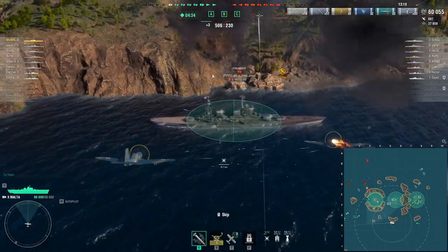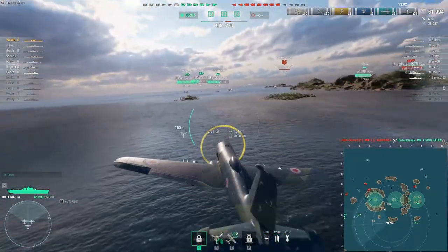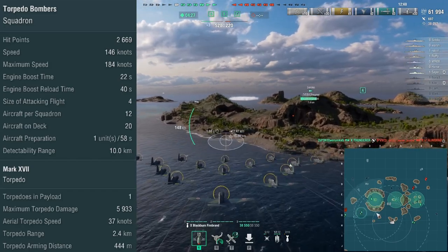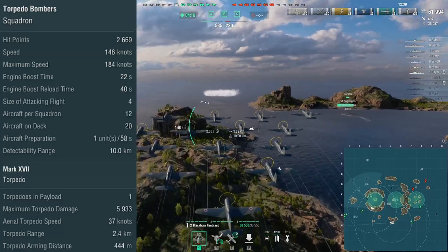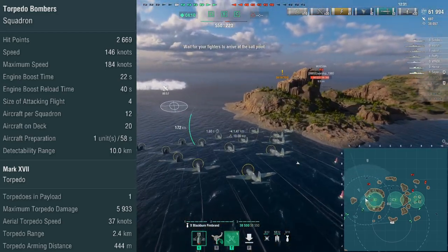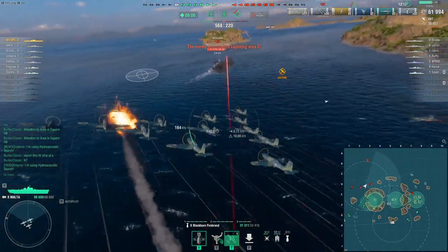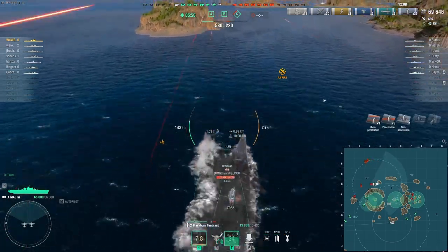Having 3 squadrons also allows you the ability to cross drop. The only oddity about these is the drop pattern can be a little erratic at times. These torpedo bombers get 2,669 hit points, a base speed of 146 knots, maxed out to 184 knots when boosted, engine boost time of 22 seconds, 4 aircraft per attacking flight, 12 per squadron with 20 on deck. Aircraft preparation time is 1 every 58 seconds, and they have a detectability range of 10 kilometers. Each aircraft drops one torpedo with a max damage of 5,933, torpedo speed of 37 knots, torpedo range of 2.4 kilometers, and a torpedo arming distance of 444 meters.